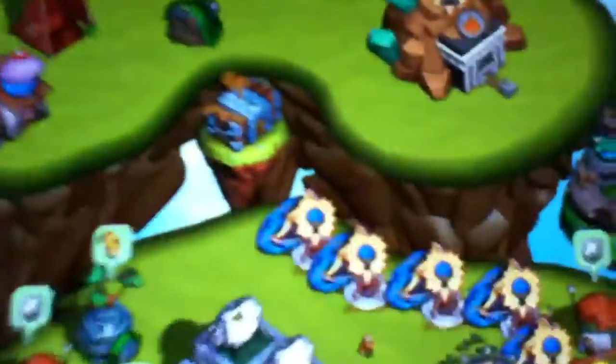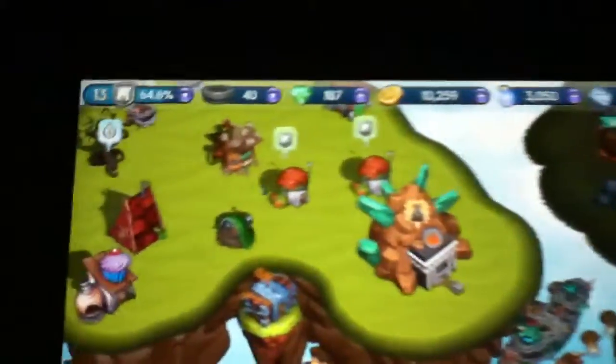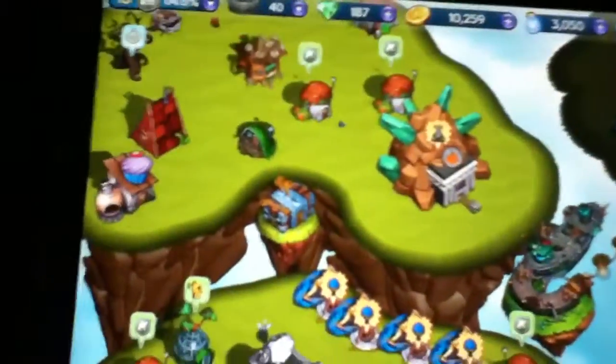Diggs is clearly my favorite because with the Molten Market that he unlocks, you can trade in resources like money and energy for gems. So if you have a lot of money and a lot of energy, you could pretty much be farming more gems with him.